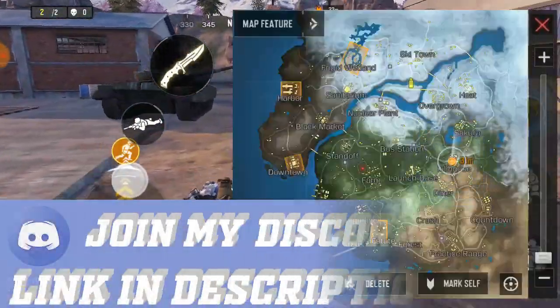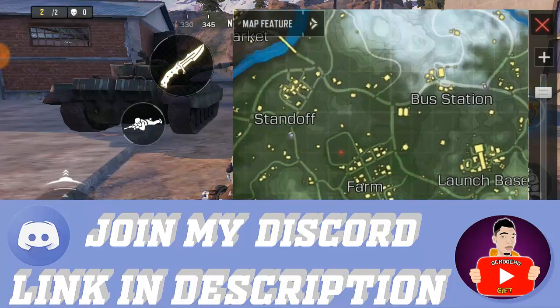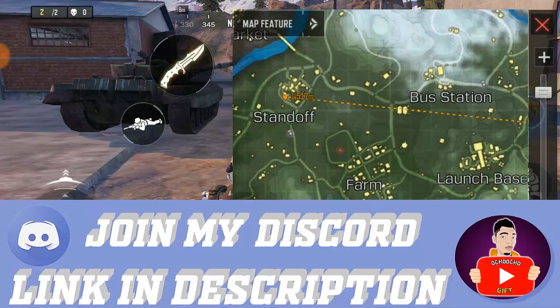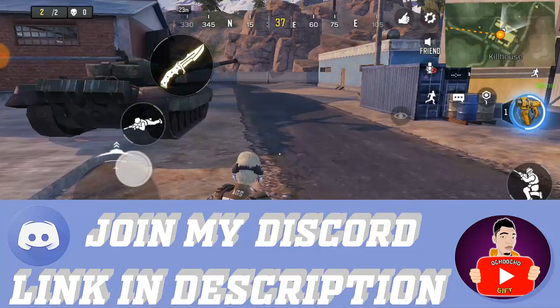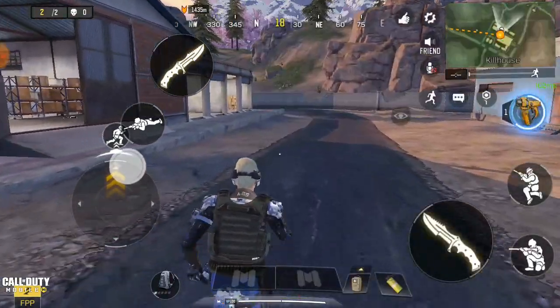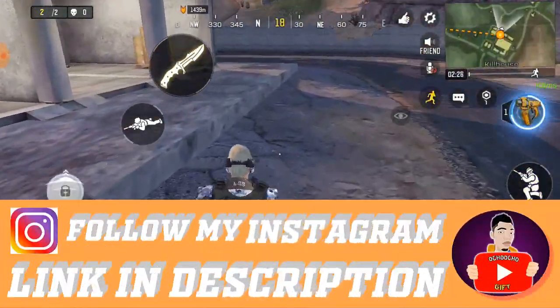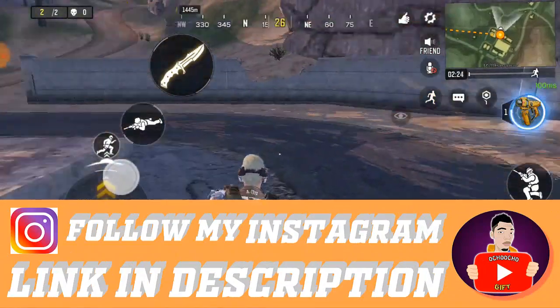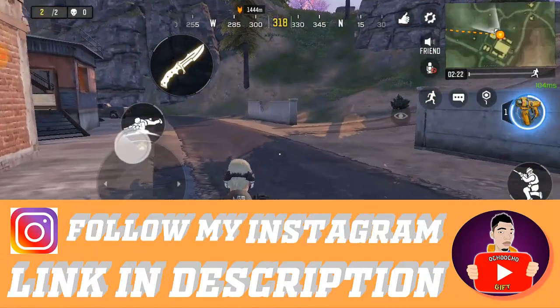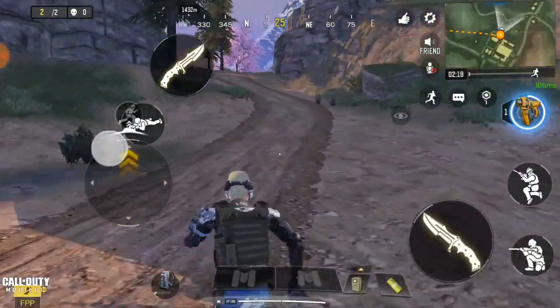The secret spot we have in Key House - there are spots, not just secretly but in Standoff too, but I'm going to show you one in Key House. Guys, I want you to like this video and please hit the subscribe button down below for more videos. So if you go to Key House right now, on this road over here...